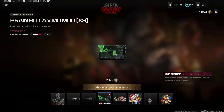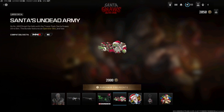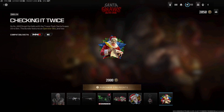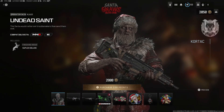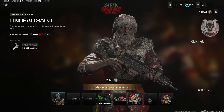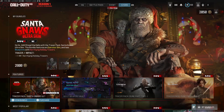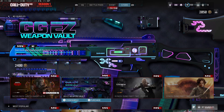We have three Braindead ammo mods: the Undead Army, the Old Elf, and the Dead Cold, plus the Checking It Twice. This bundle is 2800 COD points — or around 2400 if you're buying the 2000-point bundle with a bonus. For almost 30 dollars, you're getting two bad blueprints and a skin that's cool but has nothing extra or special about it. That's kind of an L.